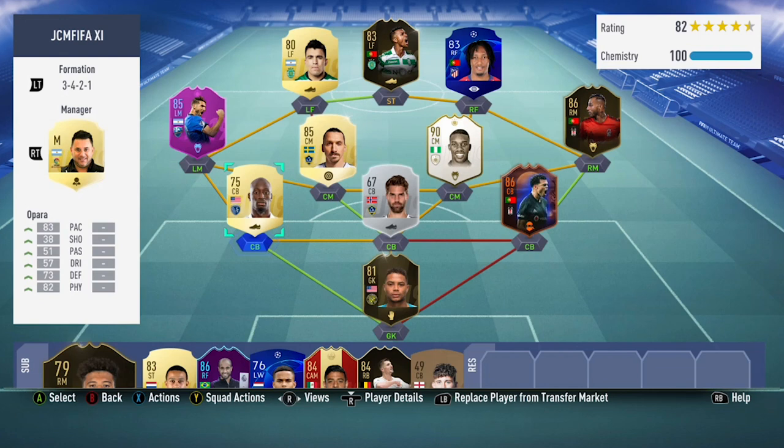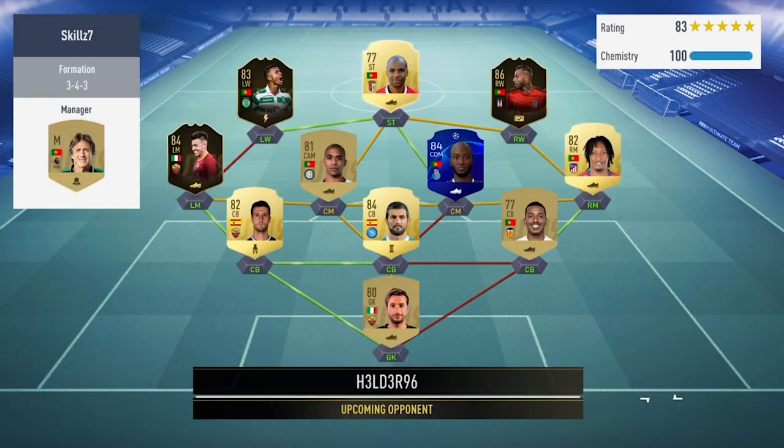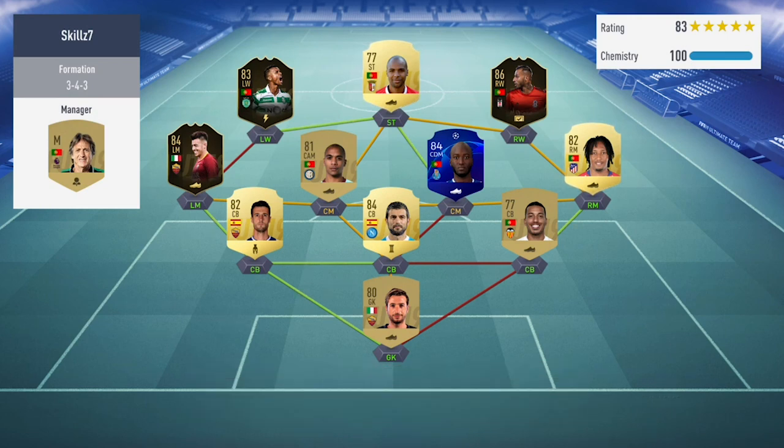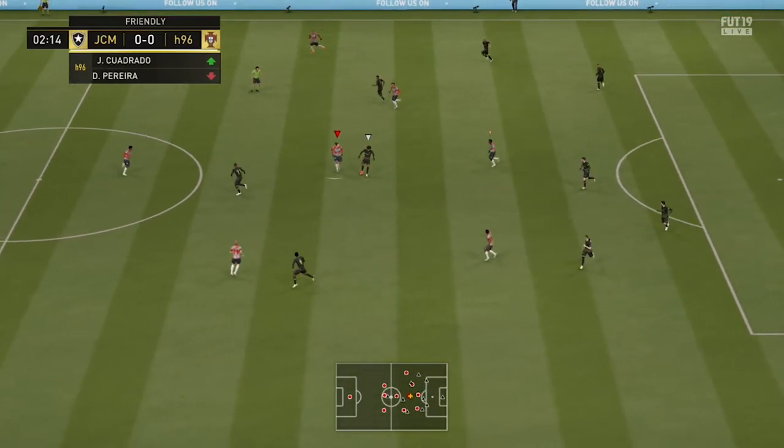I decided to use the same team as in the previous episode of Skiller vs. Skiller. Now that you've seen my team, let's get into the match. Moving into Halder's Skill Squad, he's got Inform El Shirari, Inform Nani, along with Inform Krezma, and then in the right mid position he went with Jalson Martins.